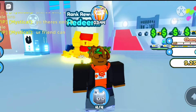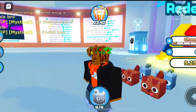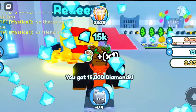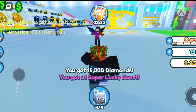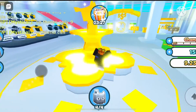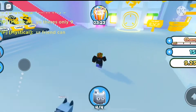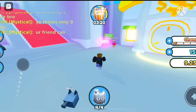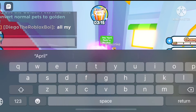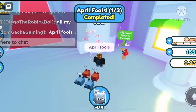There's a new pet for April Fool's Day. It's free and it's an exclusive, which I've heard is a good pet — I don't know anything about this game. So the first thing you got to do is go over here. You see the sign? You got to say in the chat: "April Fools." And then you see one out of three complete.